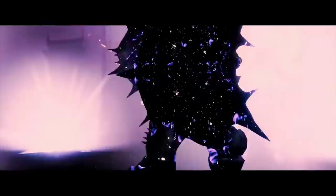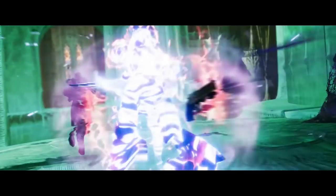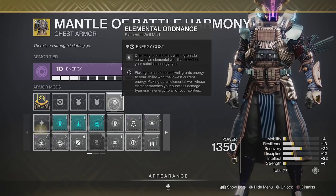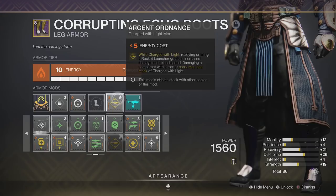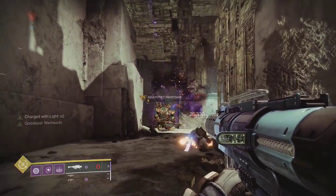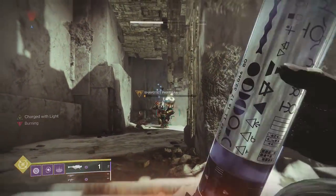A more practical build that takes advantage of a lot of these mods will involve Font of Might, Volatile Rounds, a way to spawn elemental wells, Elemental Charge, and Argent Ordnance in place of Battle Harmony. One Argent Ordnance will give the same 20% buff that Battle Harmony gives, except only for rocket launchers, and it's easier to use.